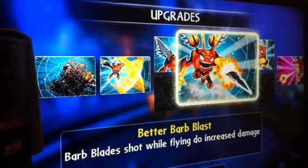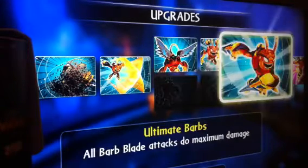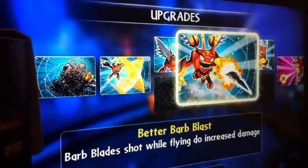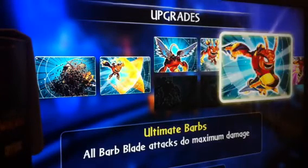Better Barb Blast means barb shots while flying do increased damage, allowing you to do more damage while doing long range attacks. And Ultimate Barbs means barb attacks do maximum damage — so that's not just your normal melee slashing, that's also your flying as well. So you're going to do maximum damage with everything you do, medium and long range.